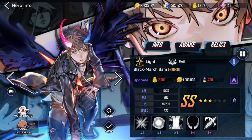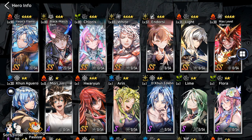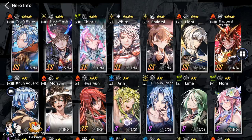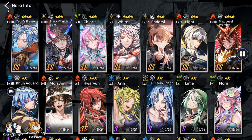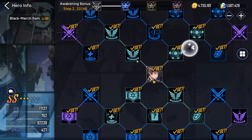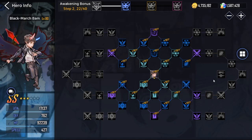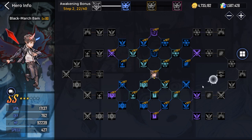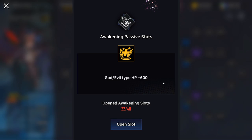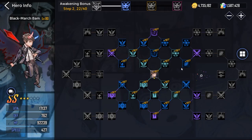Next, let's talk about the awakening bonus — at the beginning of the video I mentioned some icons being lit up and some not. When they're lit up, you can click 'Awaken' to see passive bonuses. To unlock the awakening, you need to unlock all the required nodes in the tree — for example, this one requires 22 nodes to unlock. Once unlocked, all heroes of that type will get bonus stats like extra 200 HP, and the more characters you awaken, the stronger they all get.